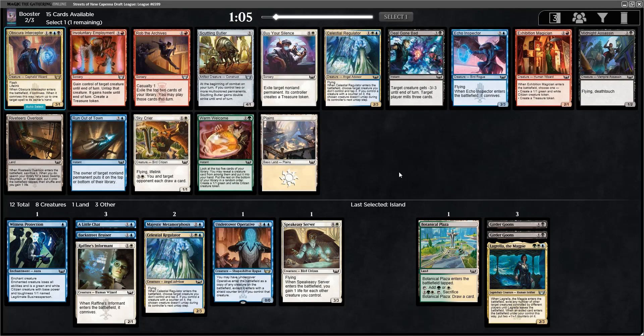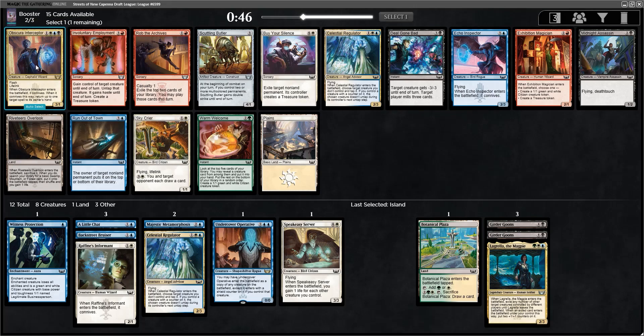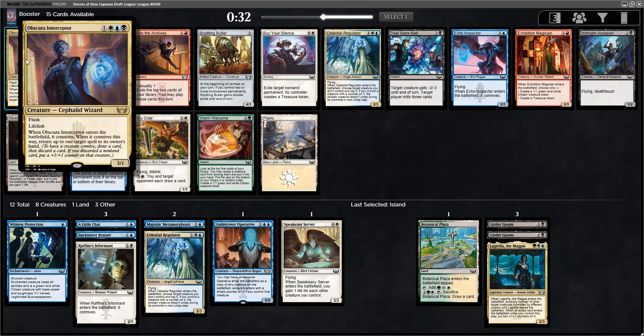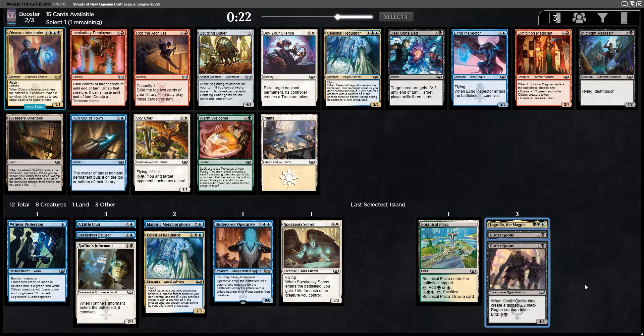On to pack number 2 we go. We opened a blue-white rare, though it does require black in addition — this is the Obscura Interceptor. Another pretty good one: 4-mana 3/1 Flash Lifelink that connives when it enters, and you return up to one spell to its owner's hand. Don't confuse this — you cannot bounce something that's already on the battlefield; it's kind of like a weird Remand-type card. The only issue is I kind of want to take another Regulator or even an Echo Inspector, because I'd really rather stick to two-color. But this is one of the cards I would certainly splash for, and we are leaning toward playing black over green anyways.